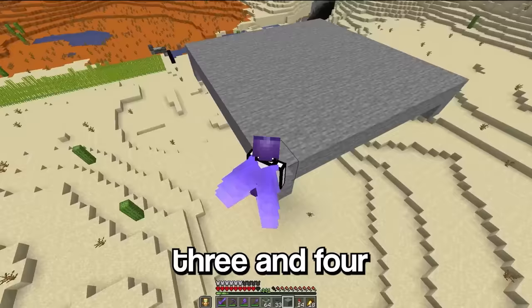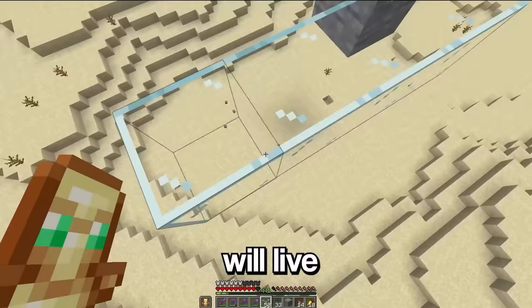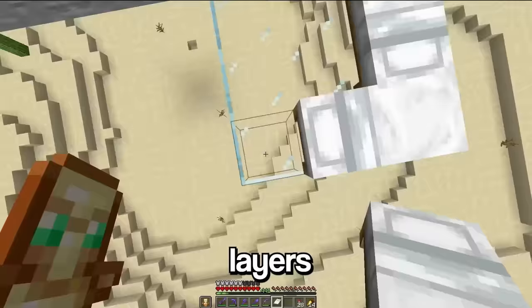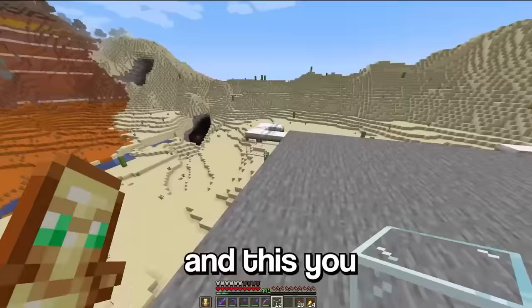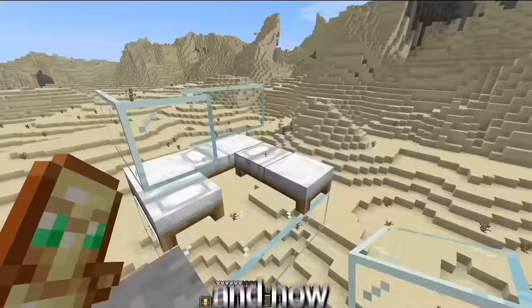Now these parts are gonna be the villager pods, where the villagers will live. Now we need to place three beds on each of these glass layers. And we can do this to every single one.